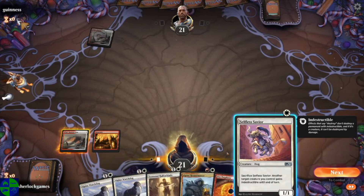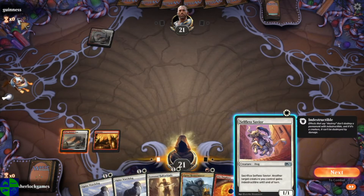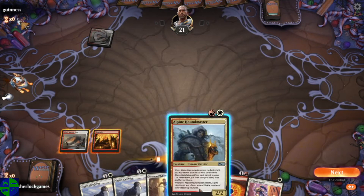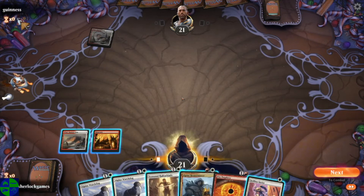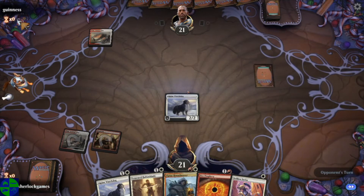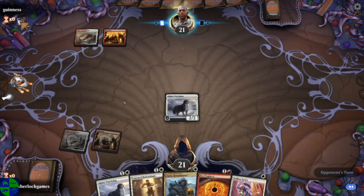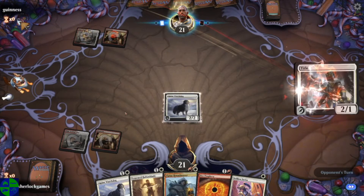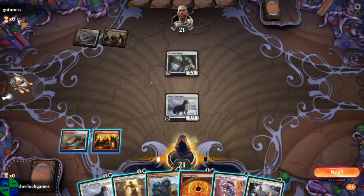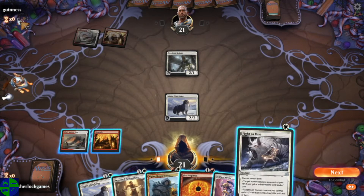So do we want to drop our selfless savior first? Or maybe drop him and drop our selfless savior next turn. We've got six cards in hand, so let's just drop a watchdog. Hopefully, depending on what our opponent does — who appears to also be on the Boros track. Boros Knights. I'm not sure I've ever seen that guy played, but cool.